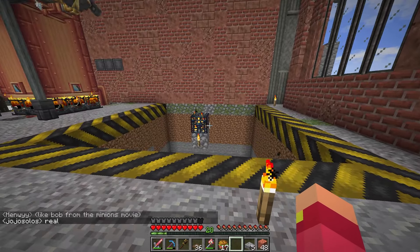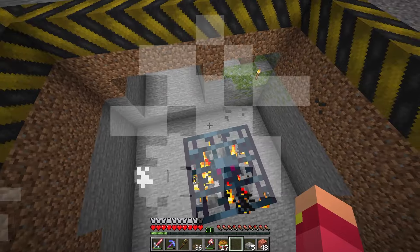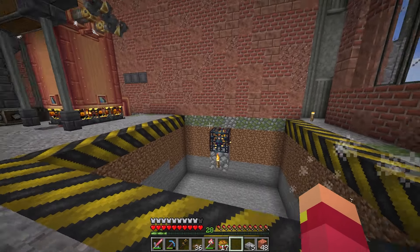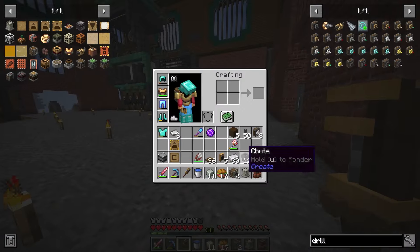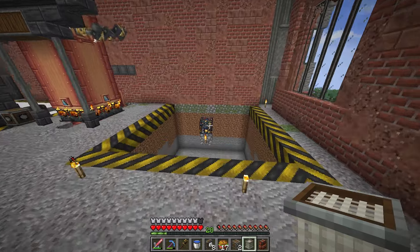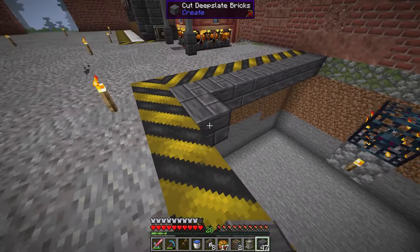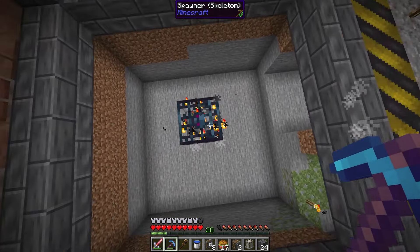Alright, the good news is we got it. There it is — it looks beautiful. Now we just need to build everything around it. The bad news is I haven't actually crafted all the things I need yet, so I need to get to work. I've gathered everything now. The main thing is this nozzle, and I'm realizing I might need to move it back one block — actually no, it's still centered.